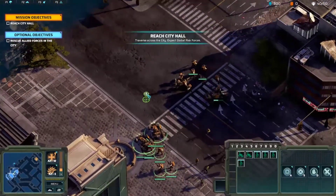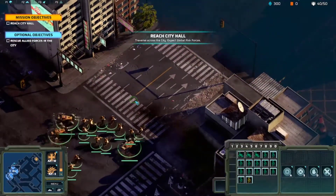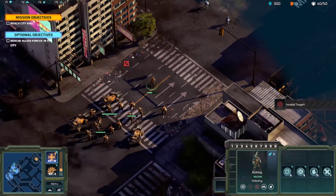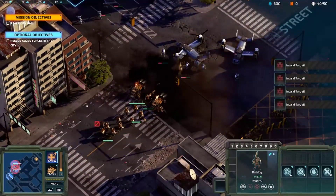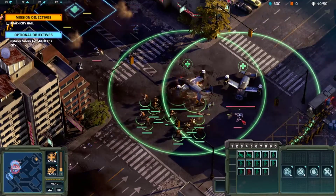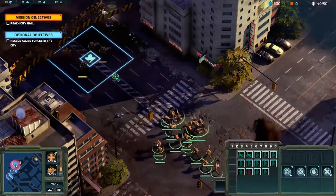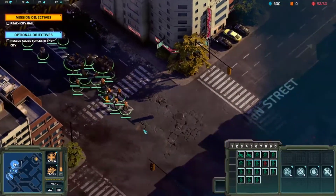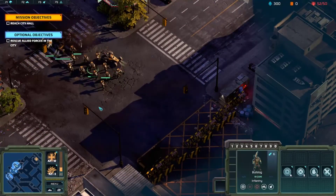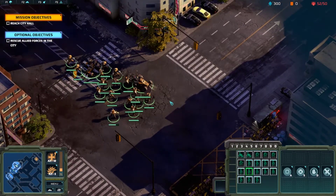Oh wow, we don't want to let Viper down do we. Traverse across the city, expect Global Risk forces — well that would be weird if they weren't there wouldn't it. I don't think those planes have offensive armaments. Alright this guy is looking a little bit low health — help on its way, there you go buddy, we got you.